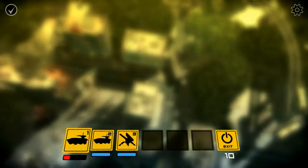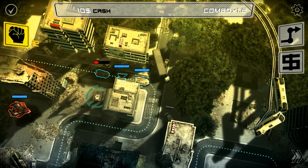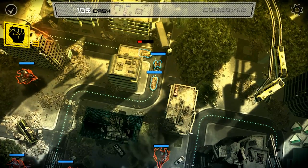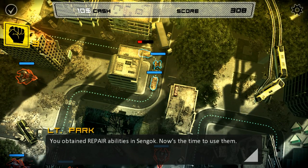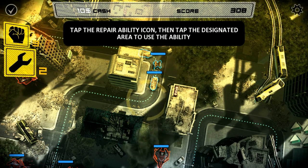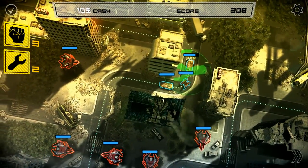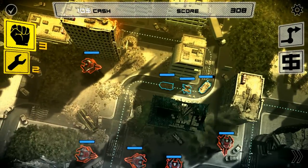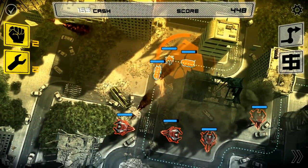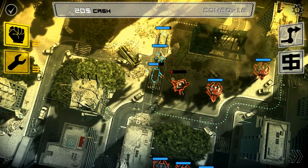My front guy is already getting beat up. I'm going to send him all the way to the back and put the crawler in the middle. Here would be a really good point to use repair abilities — there we go. That will actually fix up my guys. The crawler just owns face while it's got the boost going.